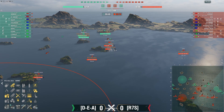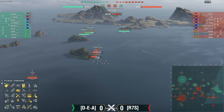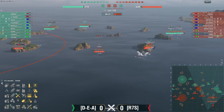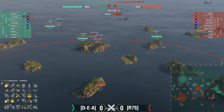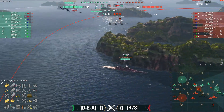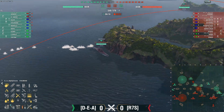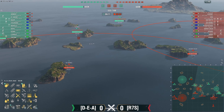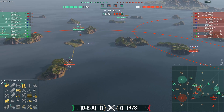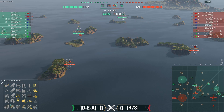Feels like both teams are looking at the D cap as being where the decisive battle is going to take place. Does the Golden Loo actually have range to drop on Stalingrad from where it's at right now? No — it would need to be at the Des Moines island. Actually wait, he's doing it now! It's almost like he's listening to us — we're definitely not in the same voice channel. He does actually have the range. The strike pattern is almost completely perpendicular to the Stalingrad, so very low chance of actually connecting.